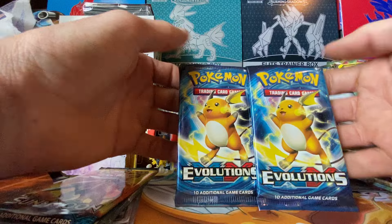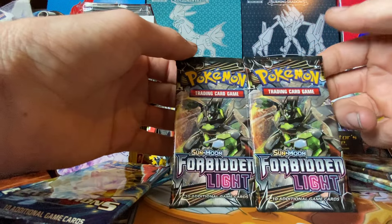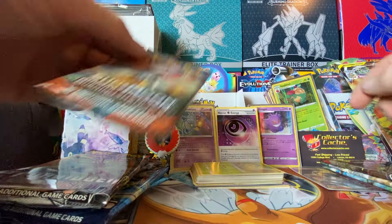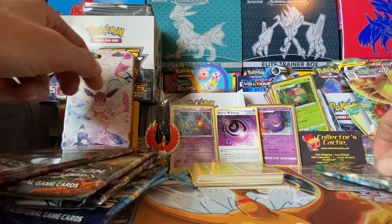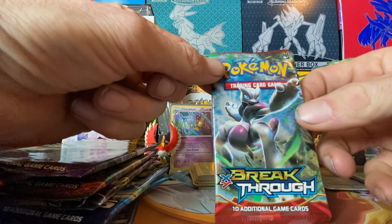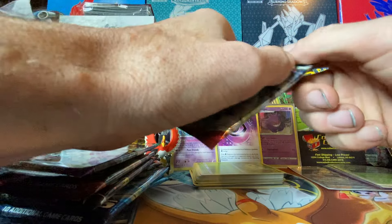Also, two packs of Evolutions, Forbidden Light, Burning Shadows, Crimson Invasion, Guardian Rising, and Breakthrough. Alright, let's get in — let's go with the Breakthrough.